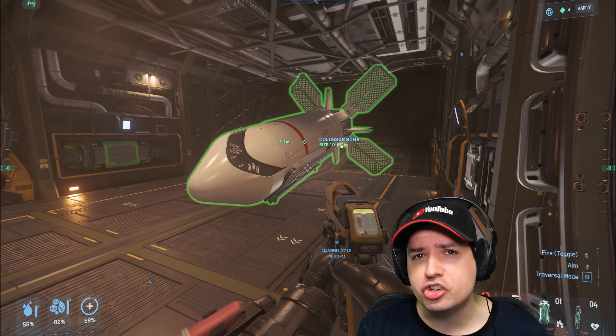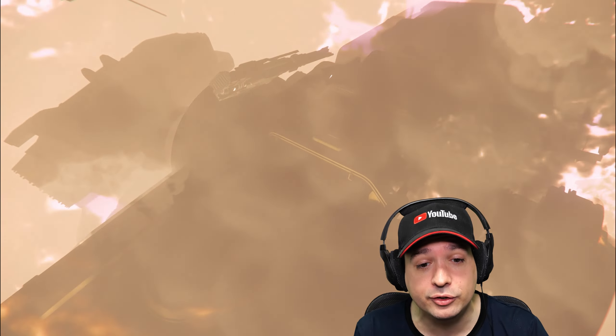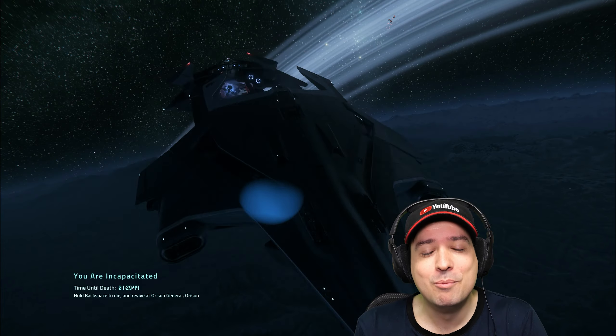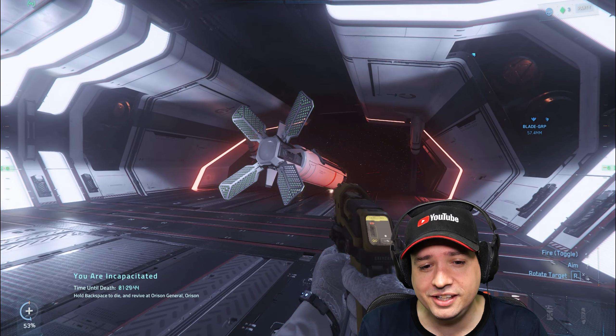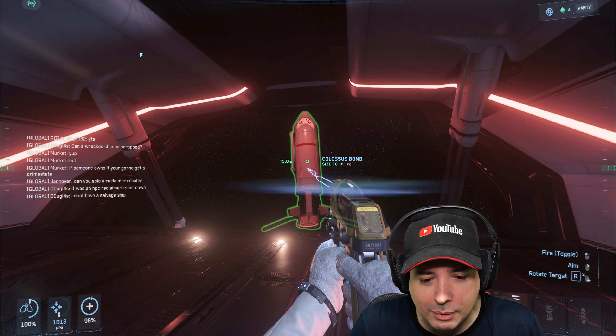So we wanted to blow up all the ships around Seraphim Station and Grimhex using the big Colossus A2 bombs. But that turned out to be more difficult than we anticipated because those bombs are sketchy as hell - a teeny tiny touch somewhere on the top and they immediately go up in flames.